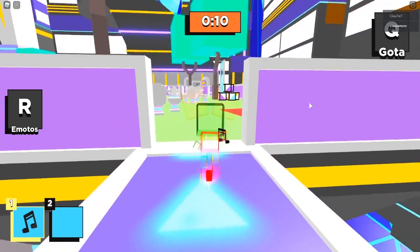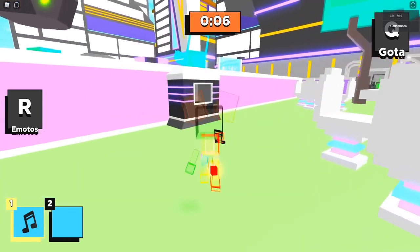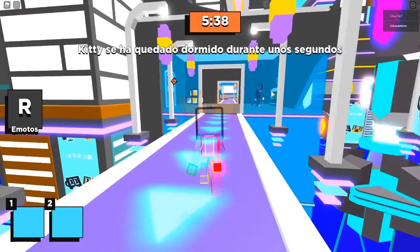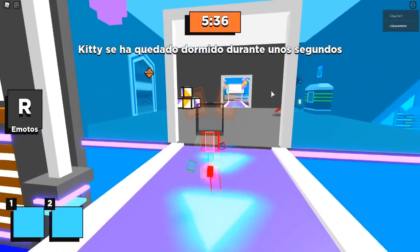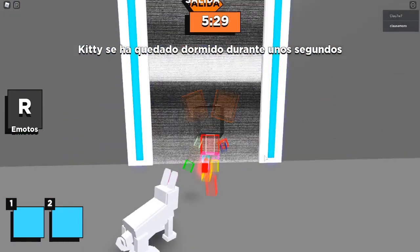Ya estamos por escapar así de sencillo. Desde donde está el pastito va esta nota musical y activado las cosas. Justamente acá donde iba la foto de Kitty está la salida para que la tomes y escapes. Y ahora sí, vamos a ver este final del nuevo evento Metaverse en Kitty.